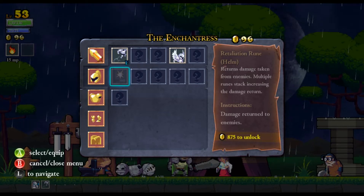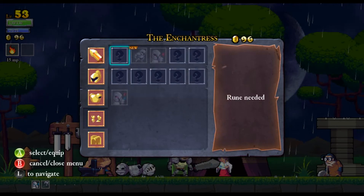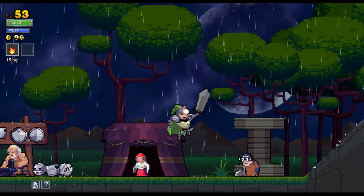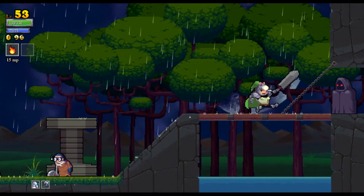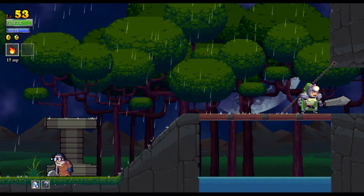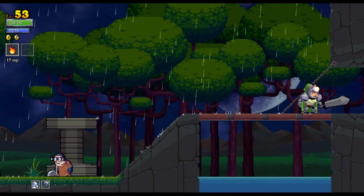Oh, bounty chest plate - increases the amount of gold you get from coins. That might be something we want to put on there. We got another Sprint rune. So, we'll go in here and see what we can do. I'll try not to let the video run as long as it did last time, because I went kind of bananas over that.